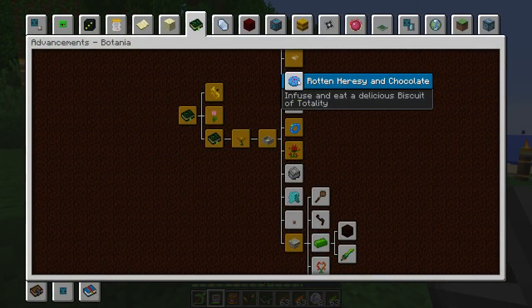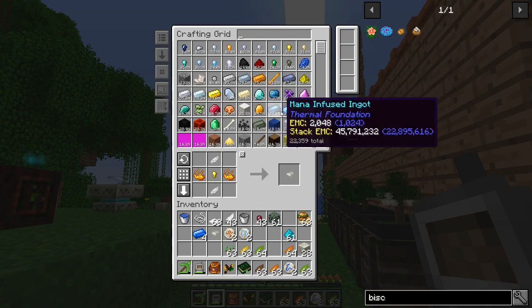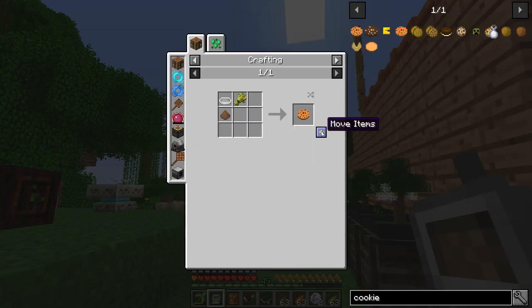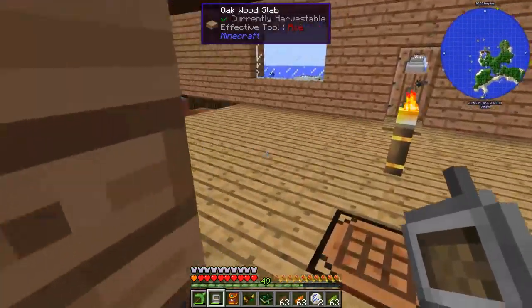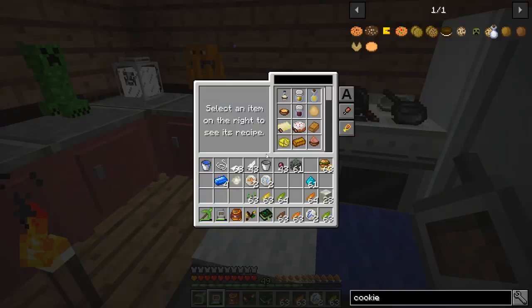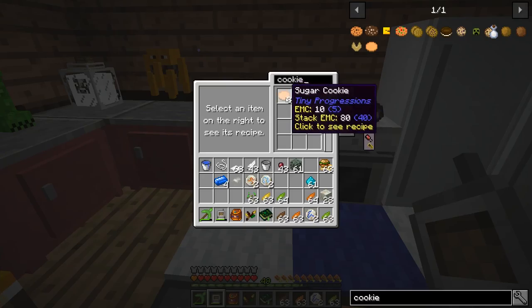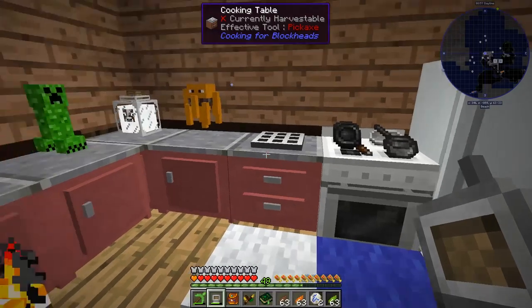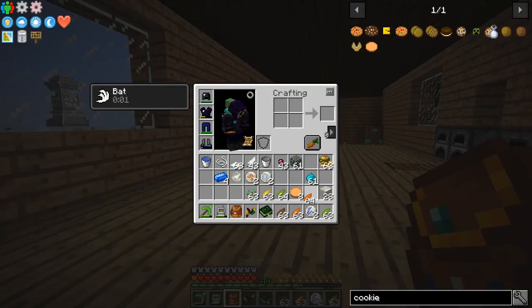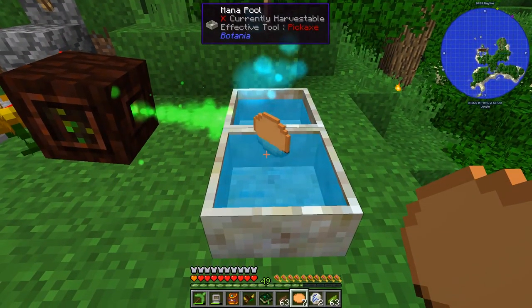The next one is 'Rotten Heresy and Chocolate' — infuse and eat a biscuit of totality. Looking at the recipe, you just take a cookie into the mana pool to get the biscuit of totality. We don't have a cookie so we need to make one, which requires bakeware and cocoa powder. We have bakeware in the kitchen. Let's try a sugar cookie in the mana pool first — yeah it doesn't like sugar cookies.